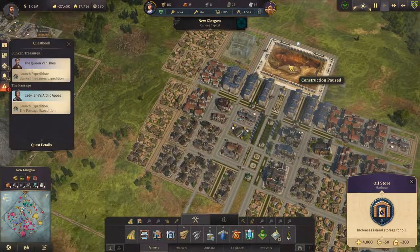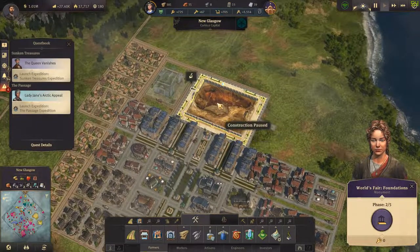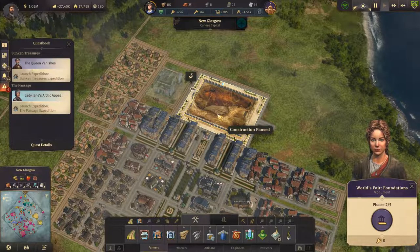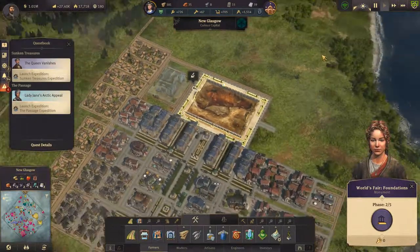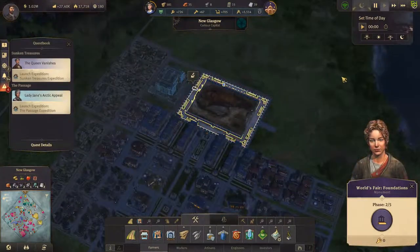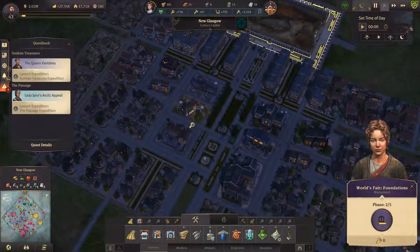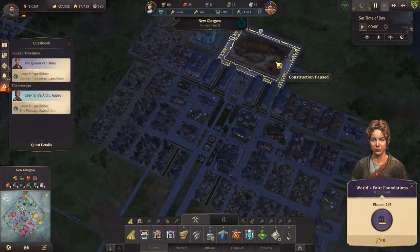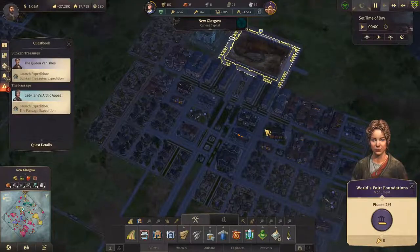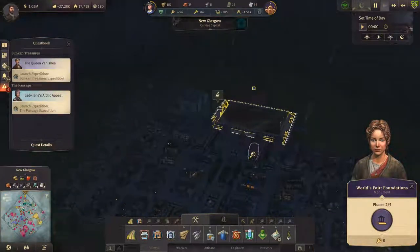Right, we've got this — phase one is complete. We're going to try and build this today, that's going to be the goal, but there's going to be a slight change. We are going to change it to nighttime — we're going to have a little nighttime playthrough. They're going to be building this on the night shift. The game looks really nice at night, I must say.